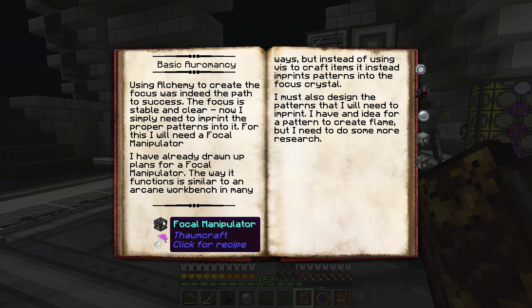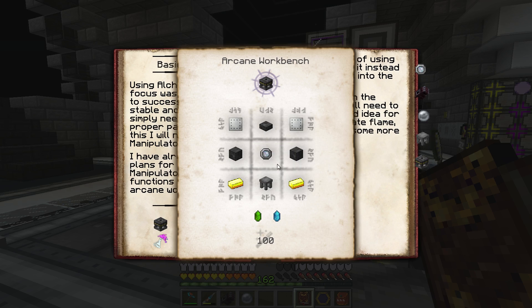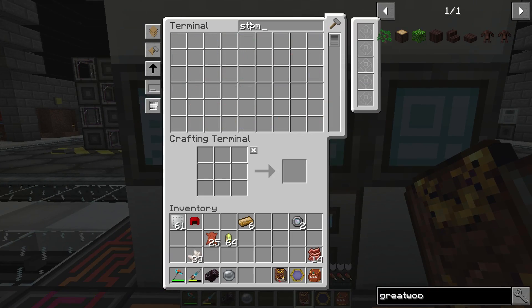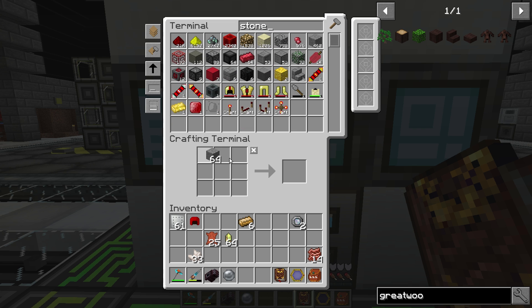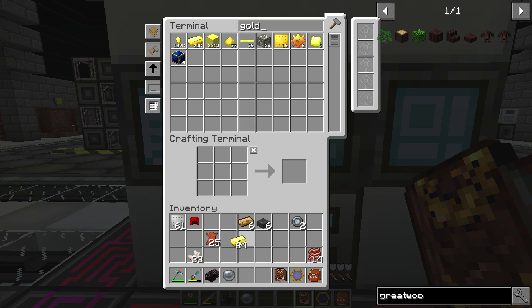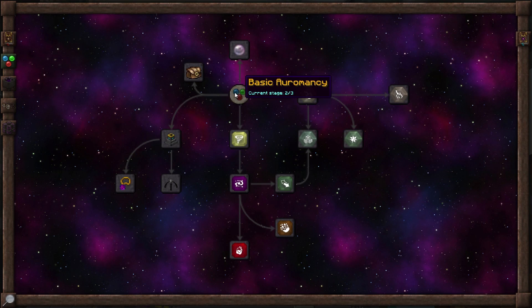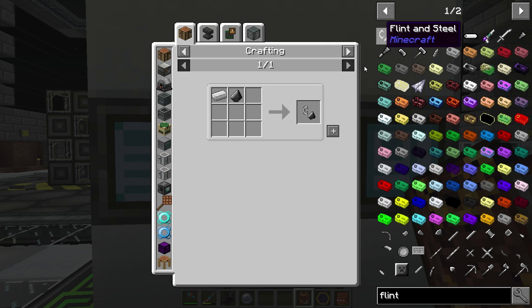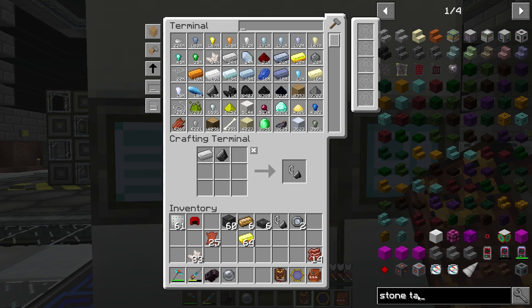The next thing it wants us to do is examine fire and make the focal manipulator. We're going to need some arcane stone and gold. I need to make some arcane stone first. We need to do gold, the stone table, and flint and steel. Let's grab a flint and steel first, then a stone table — grab ourselves some stone slabs and done. We've just got to set up the recipe. The focal manipulator is used to make your spells.